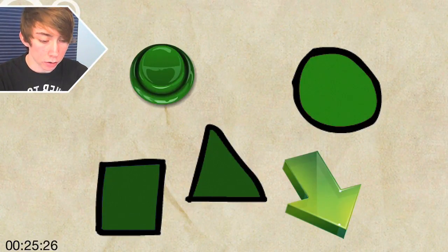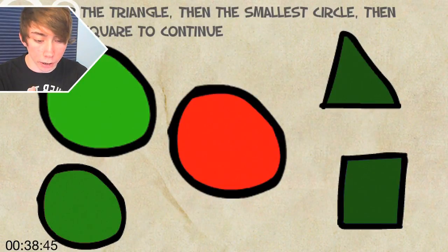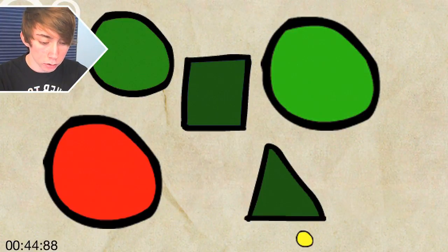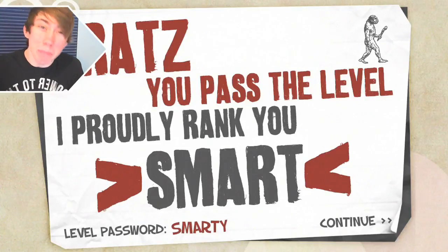I'm a freaking idiot. Then the green triangle. Tap the largest green circle. Oh okay, but green is not bolded. I don't know what to do. Okay, tap the triangle, then the smallest circle, then the square. Triangle. Smallest circle. Square. Freaking balls! Okay, level password: Smarty. That's me, everybody. Freaking continue.